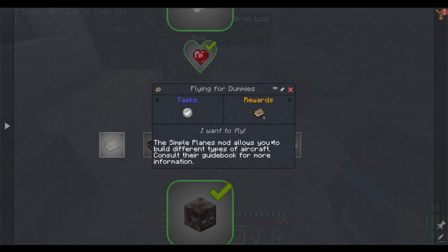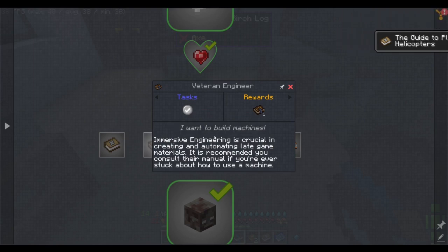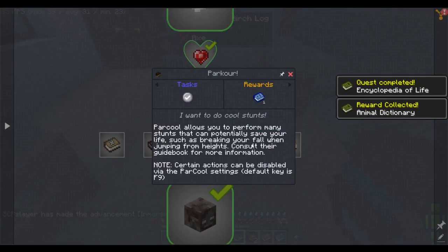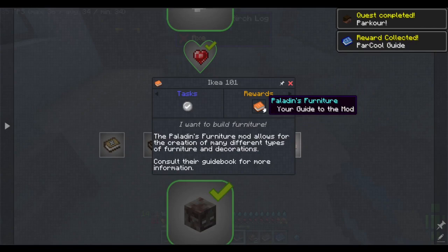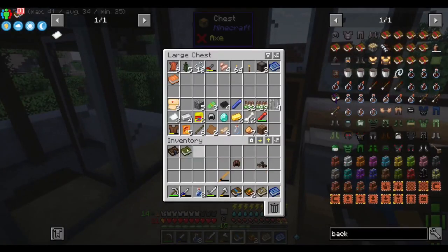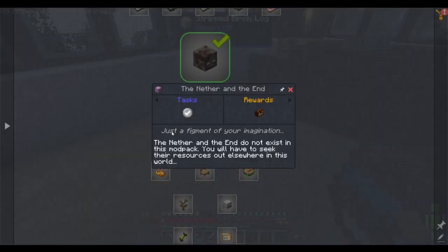Flying for dummies: the simple planes mod allows you to build different types of aircraft — consult the guidebook for more information. Immersive engineering is crucial to creating advanced tech. Okay, these are just the guidebooks. This is the Encyclopedia, this is Alex's Mobs, Patchouli, and Paladin's Furniture — oh, it's a furniture mod. Apparently I got Ikea 101 — that is an interesting name for a book. The Nether and End do not exist in this modpack.